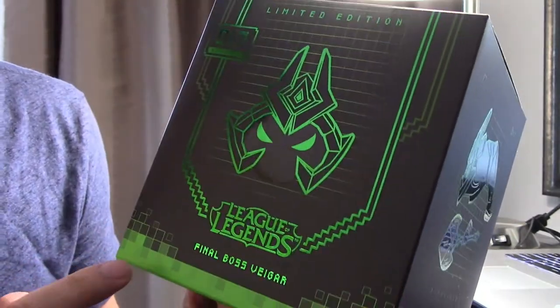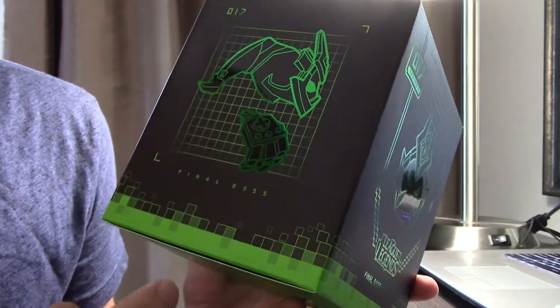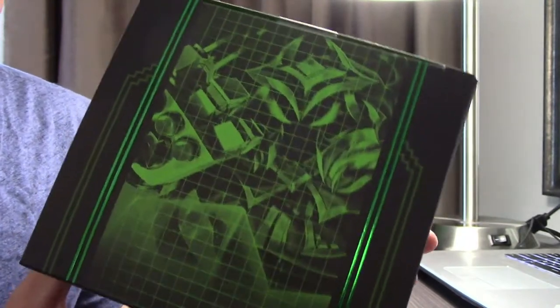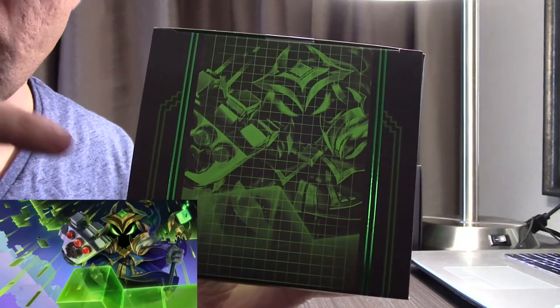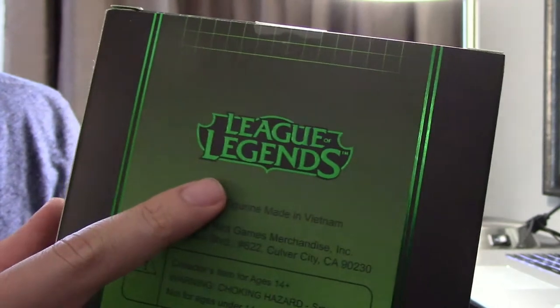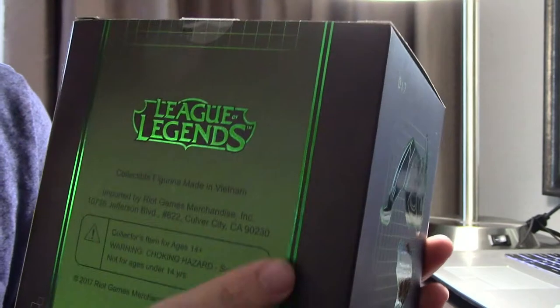Even the corners of the box kind of remind me of Minecraft. Very nice detail on the box. Moving over you can see even more detail - his glove and his head. On the other side you can see him holding his wand. The figure is designed off the Final Boss Veigar skin. On the bottom it's nothing but a green pixelated platform. On the back there's a nice League of Legends logo in green, and it was made in 2017.